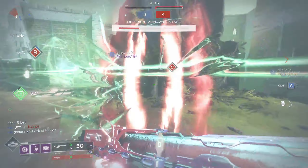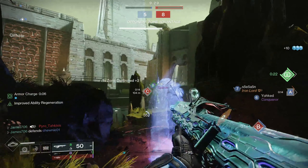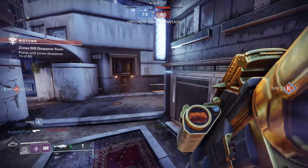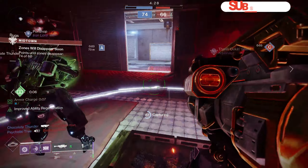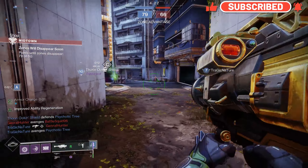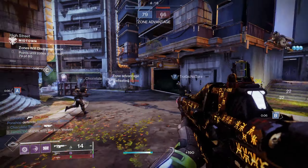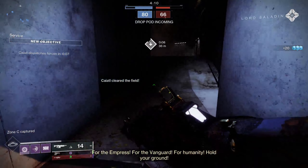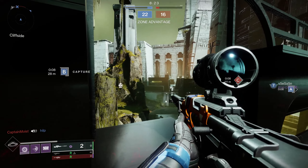All of the 360 round per minute auto rifles feel phenomenal, but all auto rifles feel really good as well, and they are the ultimate newbie weapon. Every game I usually play — whether it be Call of Duty — when I'm new to something, I always gravitate towards the auto rifle because it's the easiest weapon to get experience with. Hand cannons take a little more practice. Auto rifles, you can kind of just go in there, play a little smart, and you'll be able to get some kills. So if you're a new player, definitely try to get one of these 360 round per minute auto rifles, and if you can't, any auto rifle will really do.